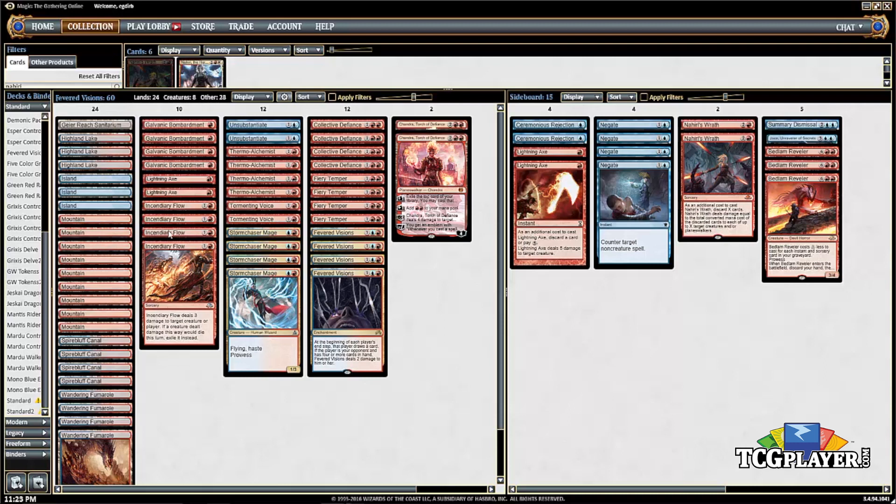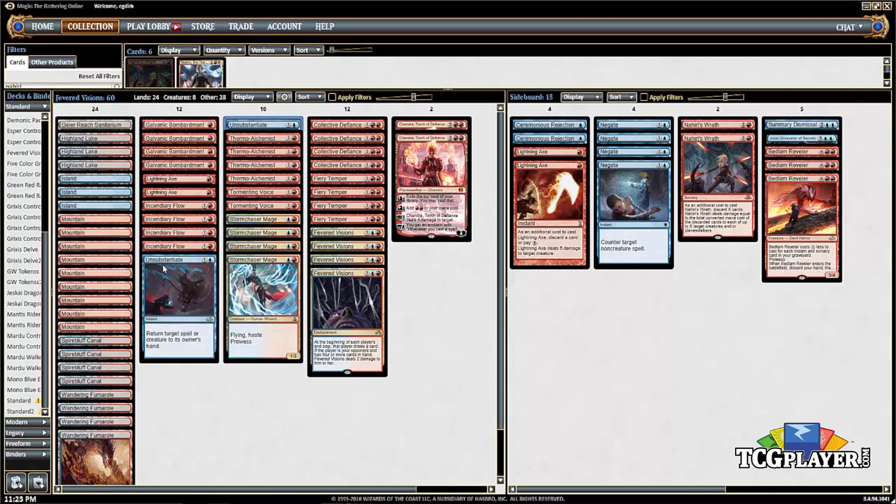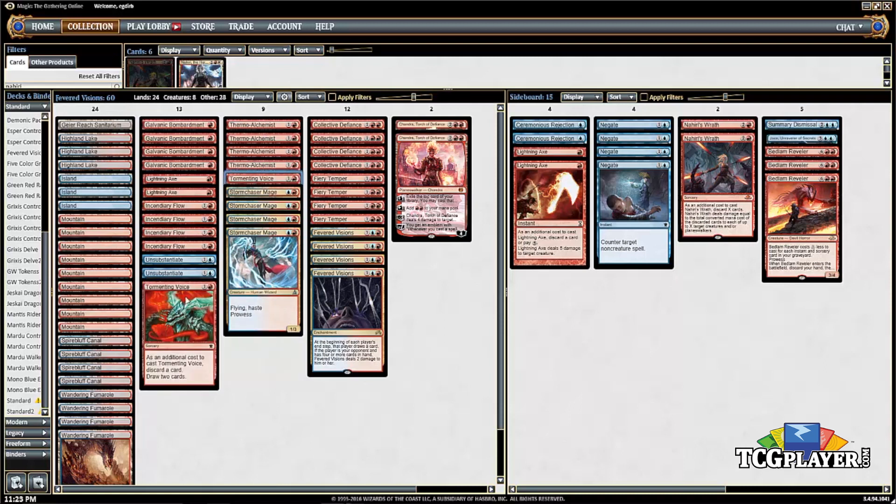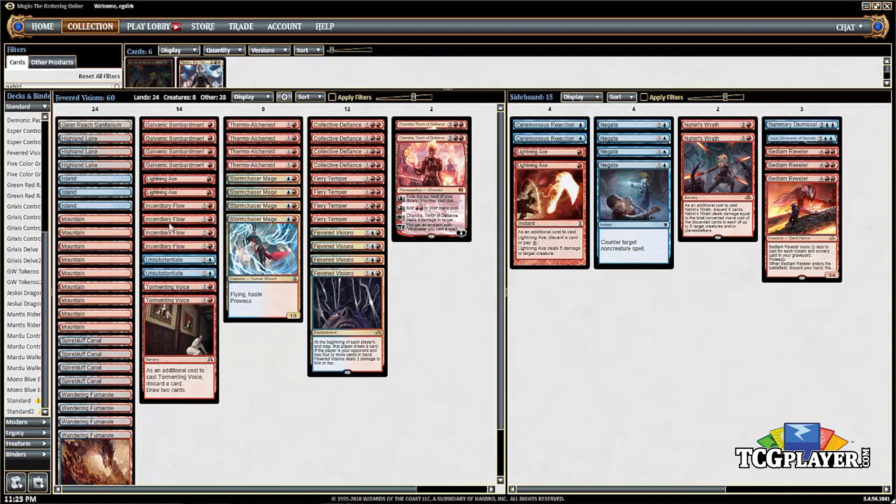Sometimes it's just starting early and aggressively, going to your opponent's face with Burn Spells. Two Unsubstantiate is a weird card — it's not card advantage, it's versatile, and sometimes it does get boarded out, but it has its moments. Two Tormenting Voice is nice with Fiery Temper, as is Lightning Axe — a bunch of cards that work as Madness outlets for Fiery Temper. Otherwise, it's just a way to keep the gas going and keep spells in your hand.